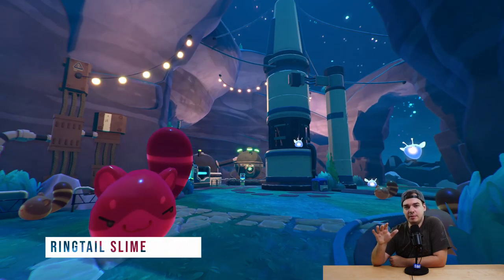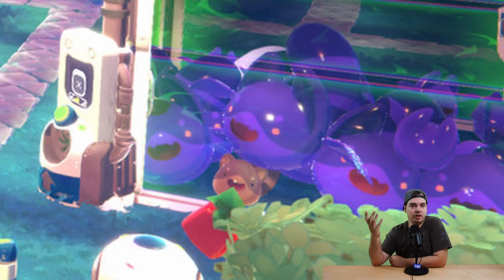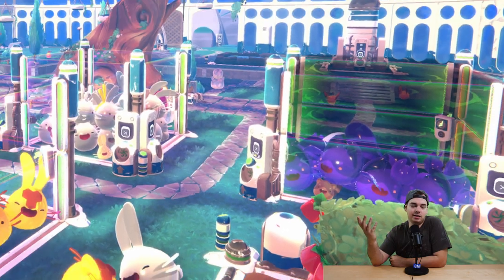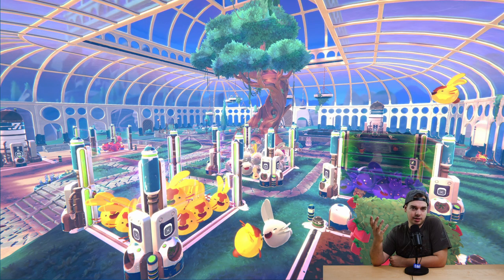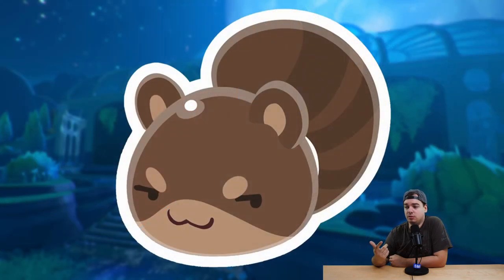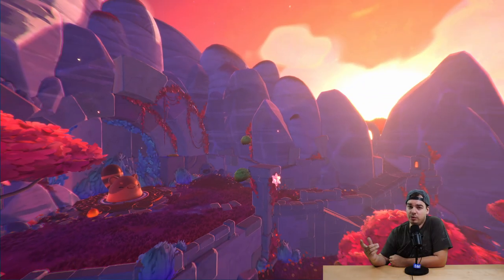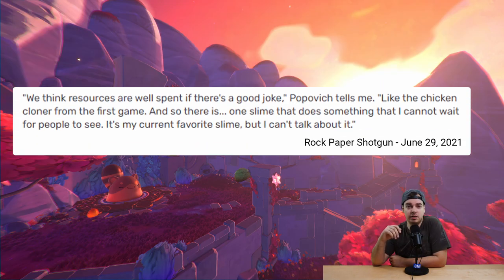The ringtail slime is a really curious one. I don't think they actually meant to show this one off — we found it hidden away in a screenshot, and initially Nick Popovich didn't really want to address it. This slime is completely inspired by the tanuki but is called the ringtail slime. We don't know what it eats or where it lives. We have a screenshot of its gordo in the Starlight Strand. Nick Popovich later confirmed it's going to have a secret mechanic, but you'll have to wait after release to find out what it is.